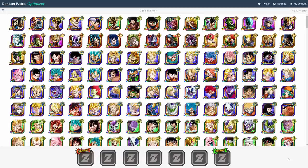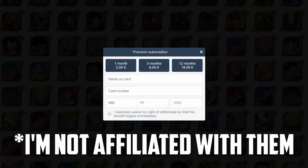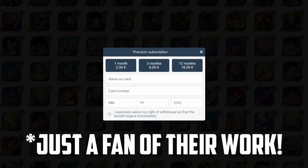And that's it for all the free features on this site. Everything I mentioned here should be more than enough for you to build your teams. But for people who want a little bit more from the program, they also have a premium subscription option. It'll give you the ability to choose the dupe investment for each character and also get more information about their leader skills, passives, and so on. If you're interested in the added convenience and also want to support the developers, then you can see the prices here — honestly, I think they're very reasonable.